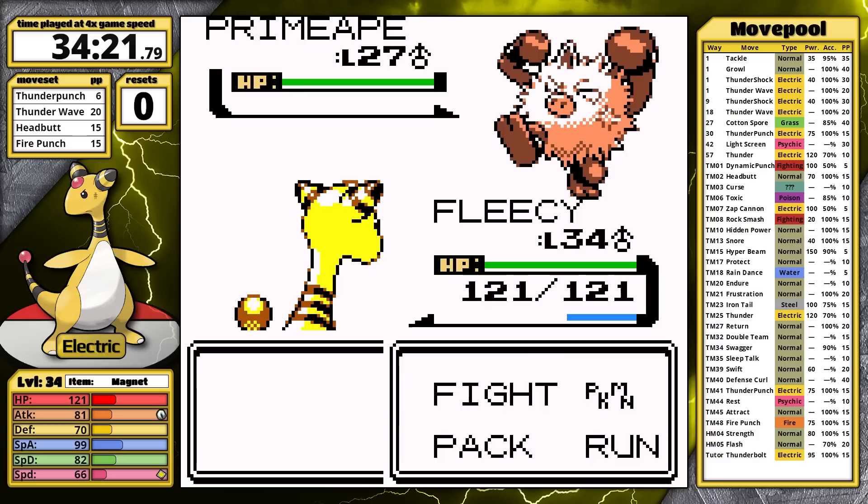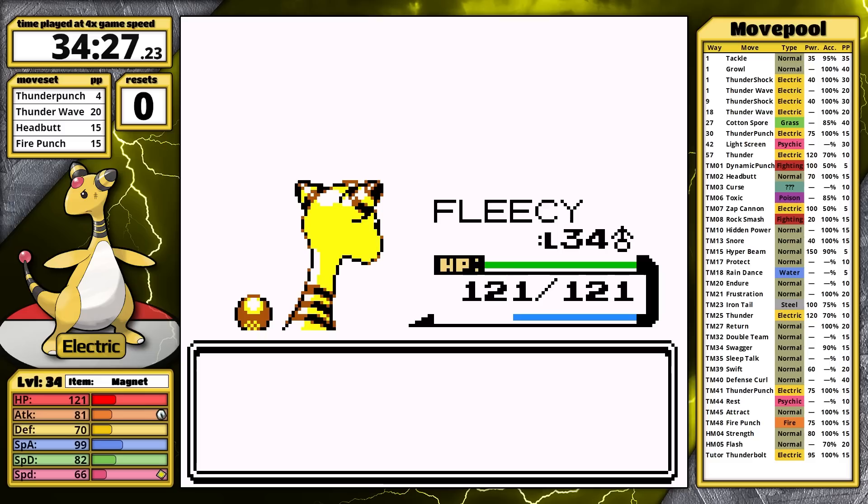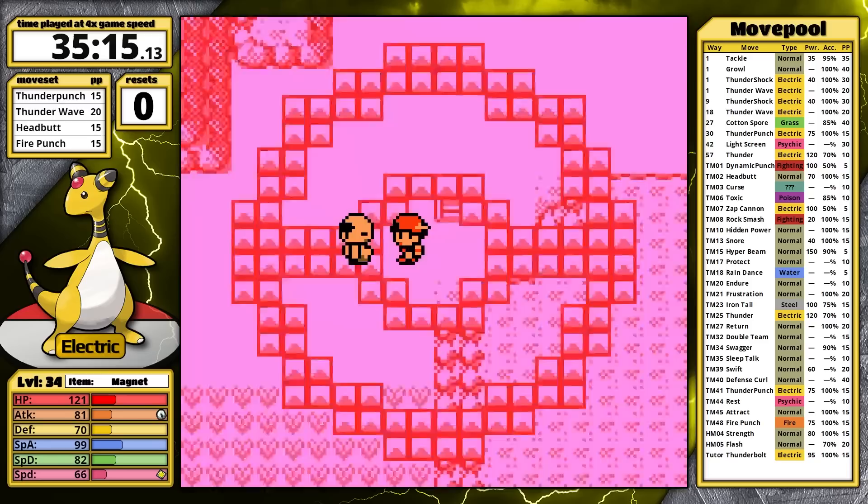I decided to bring the Magnet into this fight instead of the Mint Berry because I'm very sure that Thunder Punch is going to one-hit the Poliwrath. I clear the Primeape with a critical hit, Chuck's ace comes out, Thunder Punch zaps the Water type, and that's a one-hit. A fifth easy gym battle! I'm off to the Lake of Rage now.